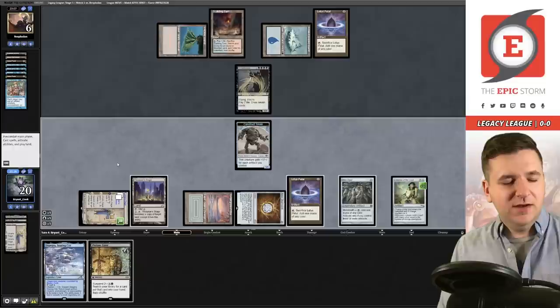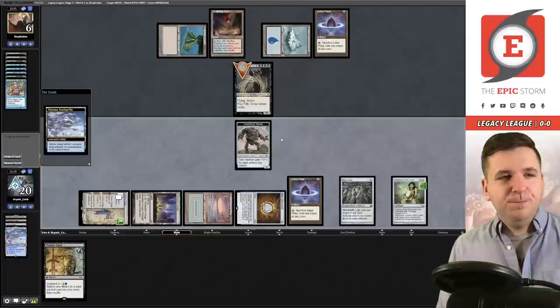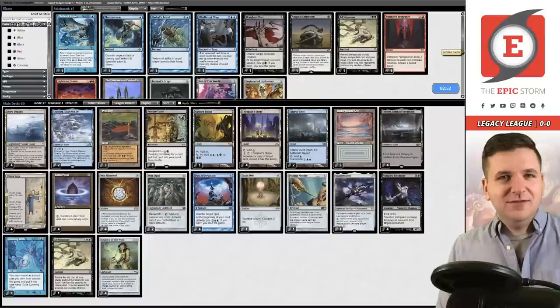Saga is on one counter — I can't make a Construct, my bad. Let's use the Otawara to bounce the Griselbrand and put them to one life. Just like we drew it up. Look at that — me playing fair magic.